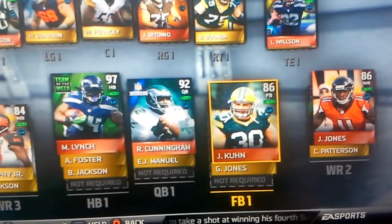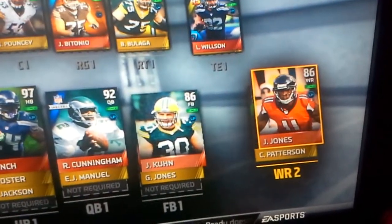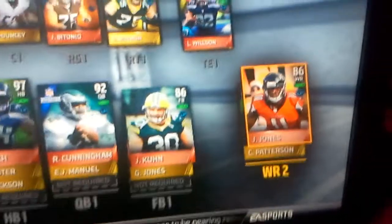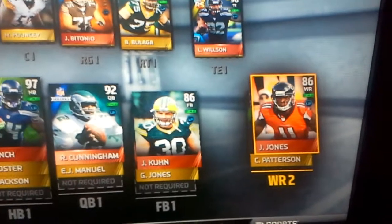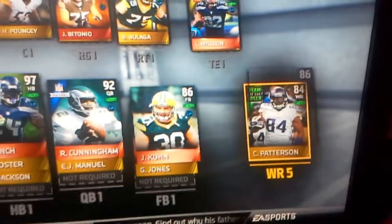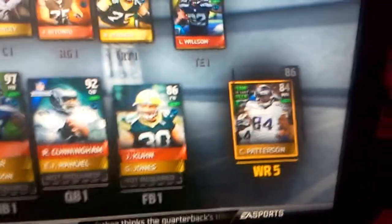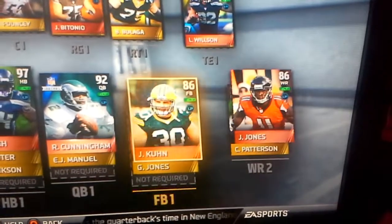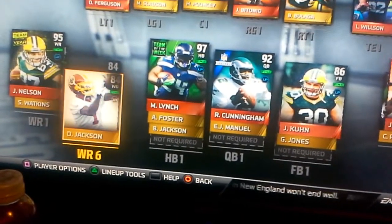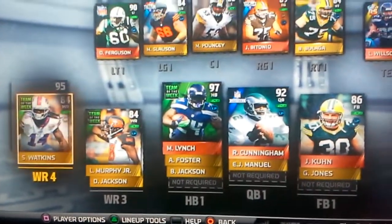John Coon starting at fullback, and Greg Jones backing him up. Wide receiver number two, Julio Jones. I'm probably going to be dropping him to my number three receiver pretty soon, because I'm looking to upgrade this number two slot — we'll see what happens. Wide receiver number five, Cordero Patterson — he's pretty decent, at least this version of him. Wide receiver number six, Deshaun Jackson. And wide receiver number four, Sammy Watkins. Okay, so that's the offense.